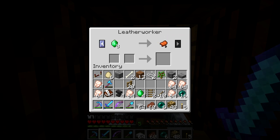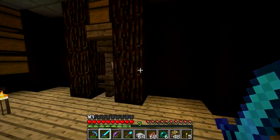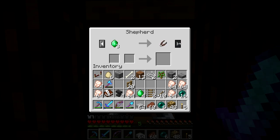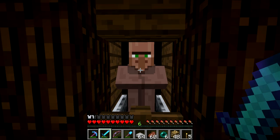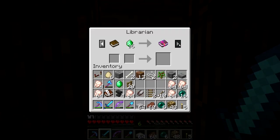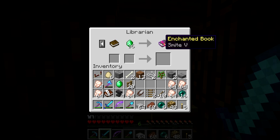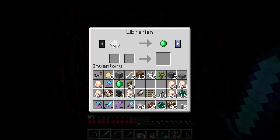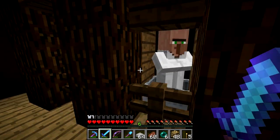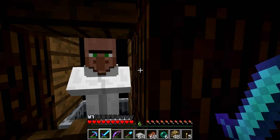Leatherworker - of course we've got a saddle, Unbreaking 2, Protection 2, if I ever want a leather tunic. Shepherd, I have it unlocked - he probably sells other things, we could try trading with him once - I can waste the emeralds, I've got enough. Got another librarian - smite 5, I kept him because he had smite 5. It's not like all that useful, but smite 5 is the highest level book. So I figured I might as well keep him. Maybe eventually we can get like one of every good enchant in here.